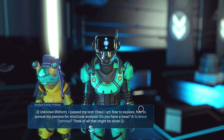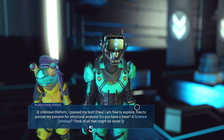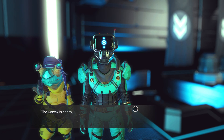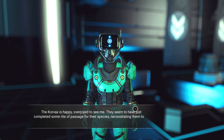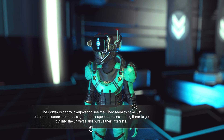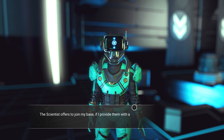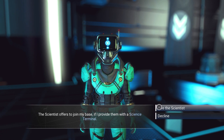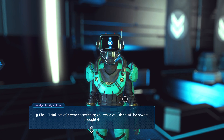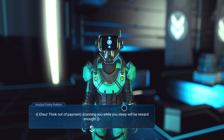'Unknown life form. I pass my test. I am free to explore, free to pursue my passion for structural analysis. Do you have a base? A science terminal? Think of all that might be done!' The Corvax is happy — overjoyed to see me. They seem to have just completed some rite of passage for their species, necessitating them to go out into the universe and pursue their interests. The scientist offers to join my base if I provide them with a science terminal. 'I think not of payment — scanning you while you sleep will be reward enough.' Creepy. But okay, I don't sleep much.